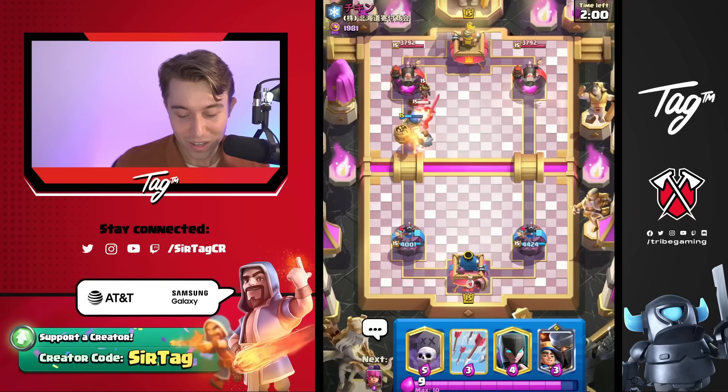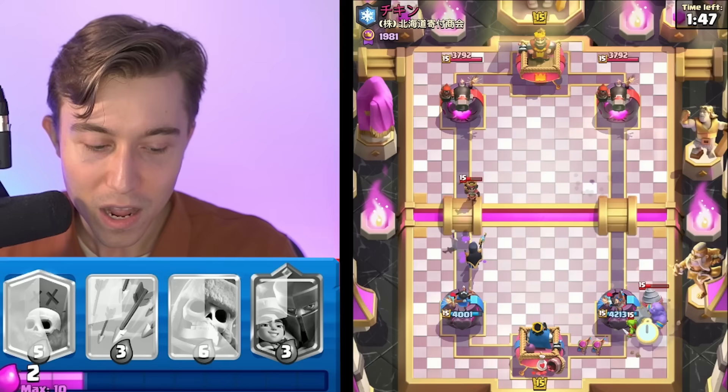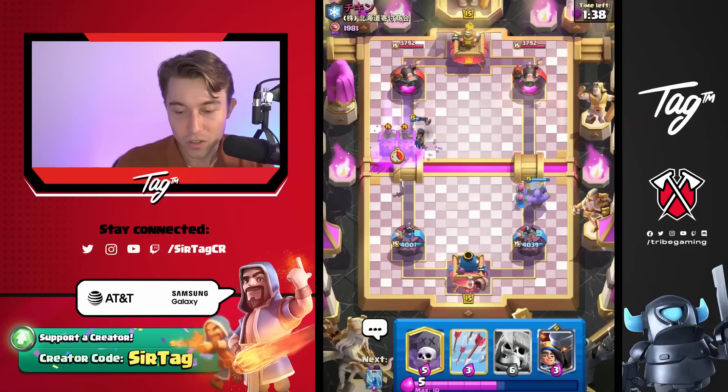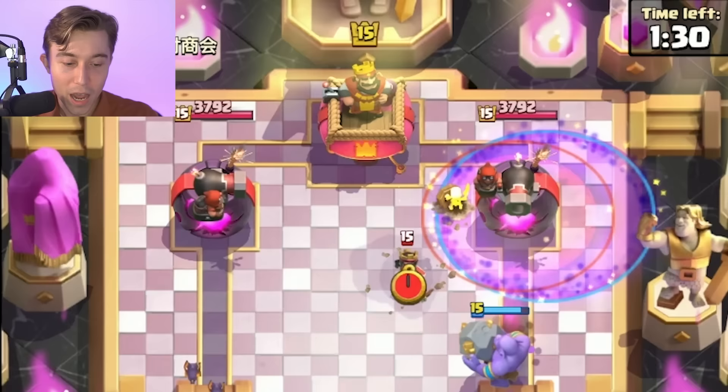It's unfortunate we didn't get the Cannoneer in that matchup, but we got it in the last one where it actually hurt us. I'm going to go for Archers since we're spamming the Evolution — that's a bit better than cycling the Little Prince. I want to go for a Bowler and I'm in a pretty good spot. If I go for a Graveyard on the right-hand side we've got Archers and Bowler counterpushing. We're playing against another person with Poison — it's ridiculous that Clash Royale keeps throwing it at me.